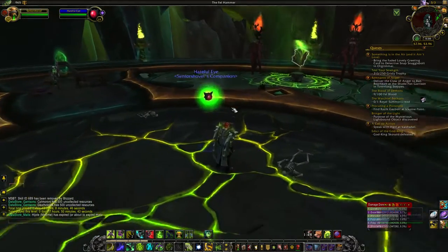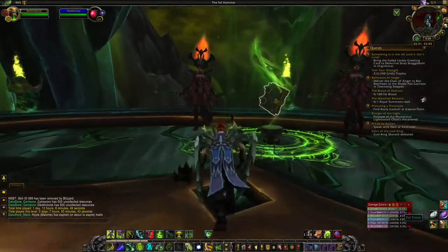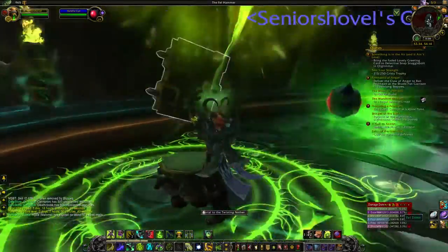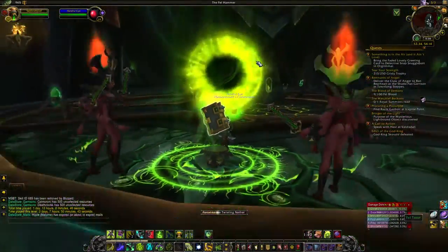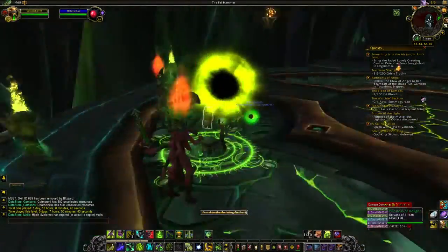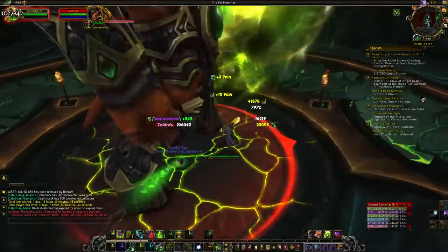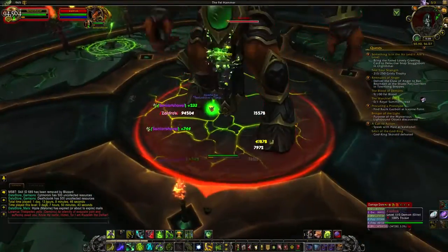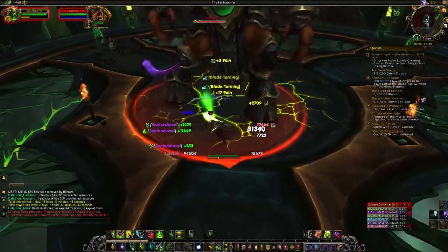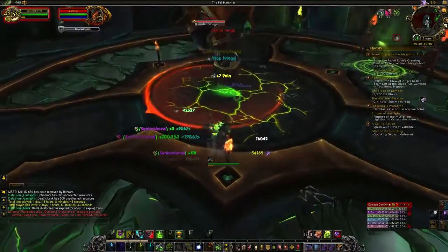This guy drops from the demons that you summon with your Fell Tome. I'm not sure of the exact drop percentages — you can find that on Wowhead — but I got mine after running this just a handful of times on my Warlock and on my Demon Hunter, so it didn't take too long.